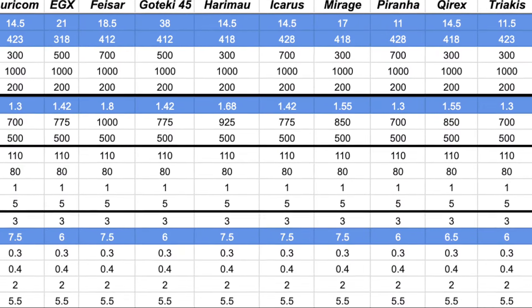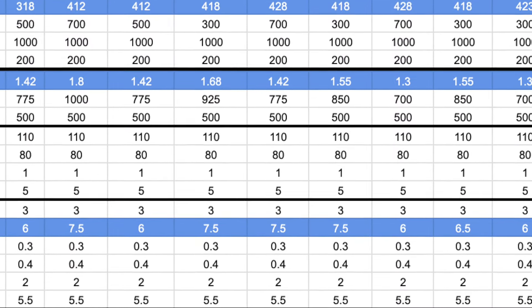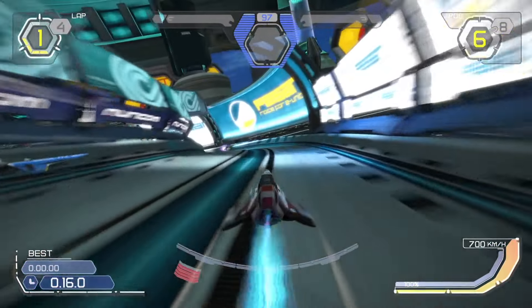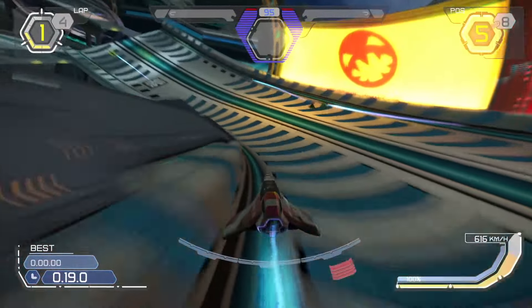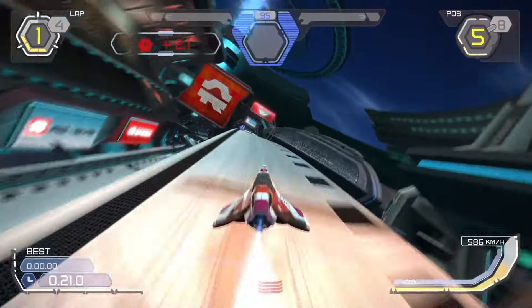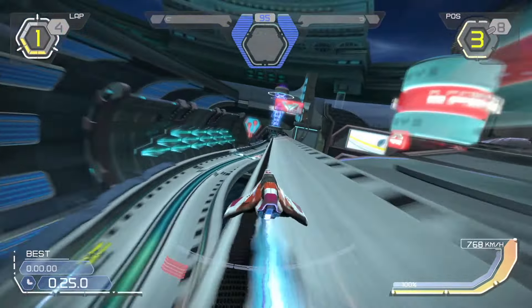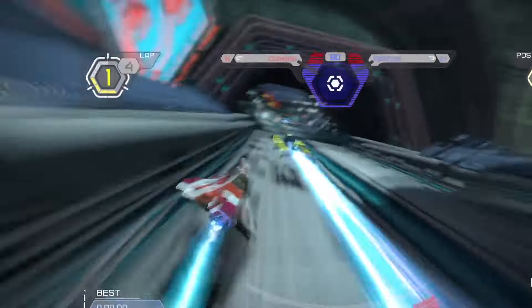Add to this the highest ground grip value available in the game, and it's easy to see that Icarus is on paper perhaps the fastest ship around the tracks on speedlaps and time trials. You will also see this ship being used in online single races by skilled pilots, but if you want to try this for yourself, managing your resources and keeping your eye on that shield gauge is very important for your success.